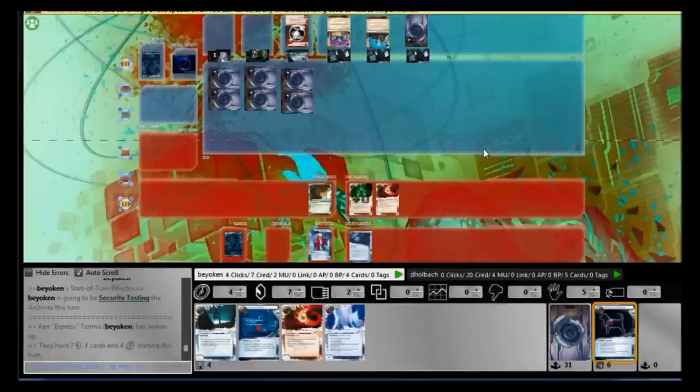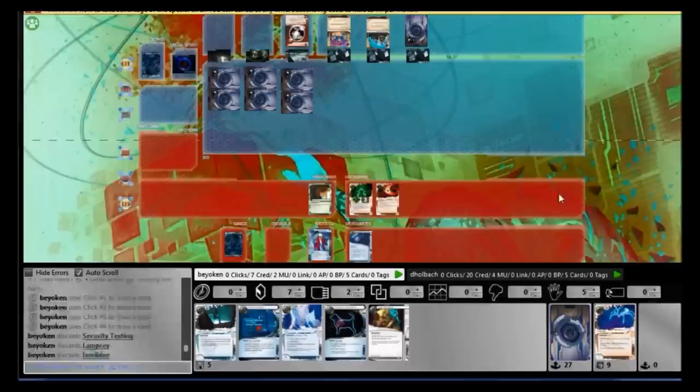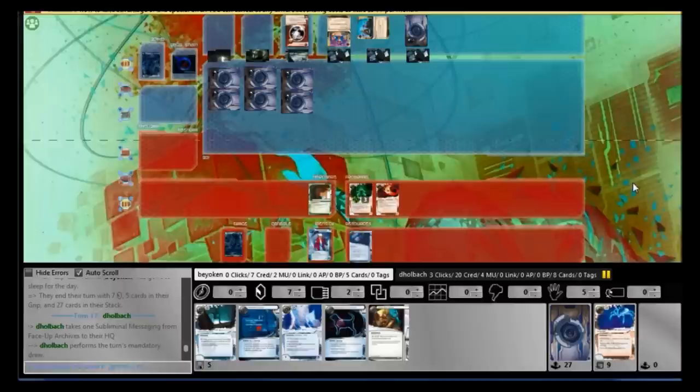I continue drawing, and the only central breaker I see so far is the Alias. I don't even see a Special Order — that's really painful. Now I have to completely ditch my credit denial tactic; all my red cards are going in the heap. I need to dedicate the memory space for Passport, Breach, and Alias — that's 3 memory units. I cannot find my Desperado, even though I run 3 copies of it. So that didn't help either.